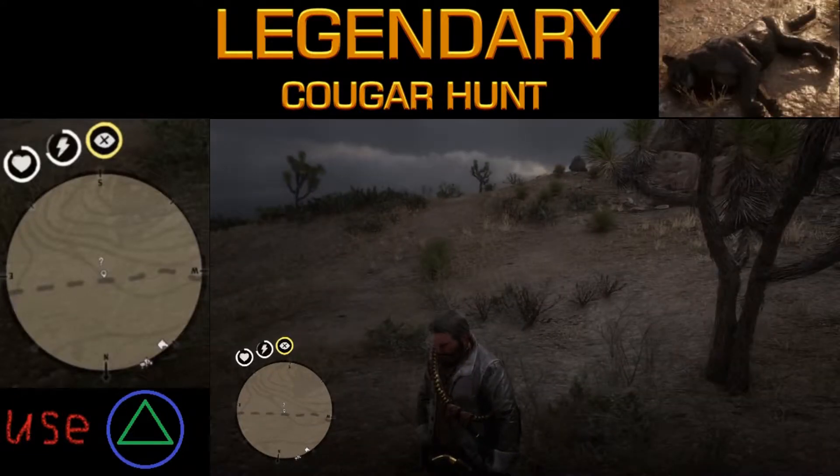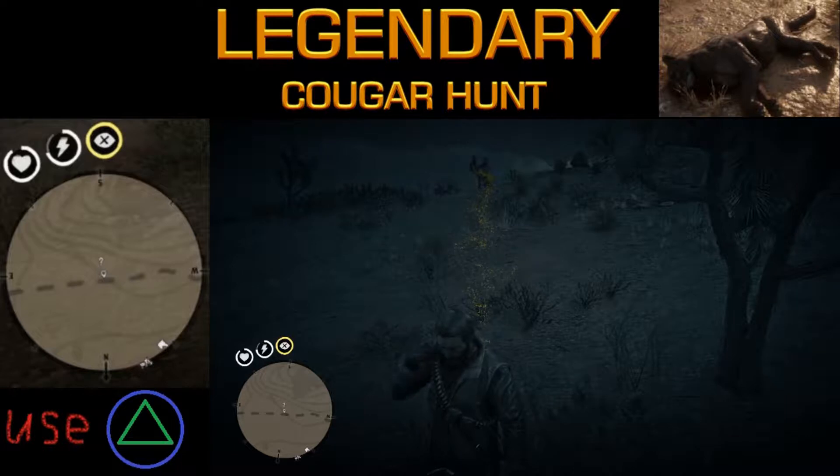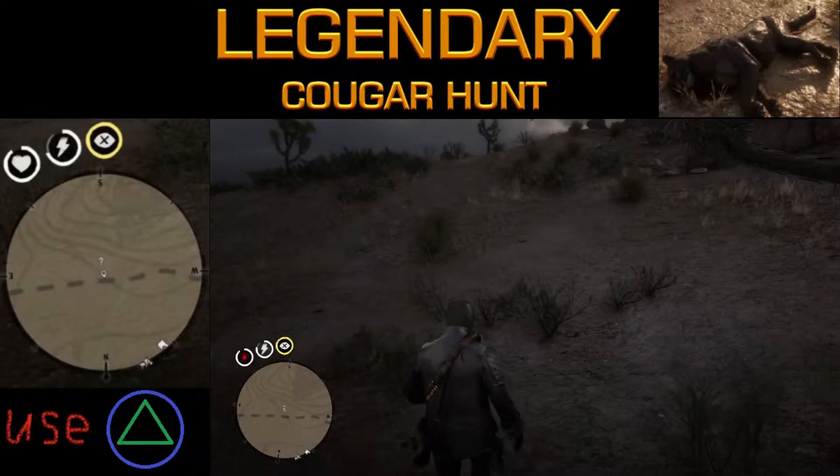Now that we know where the question mark is, what we're going to do next is use the triangle button to investigate and figure out what's going on.